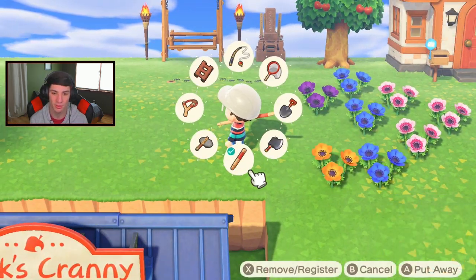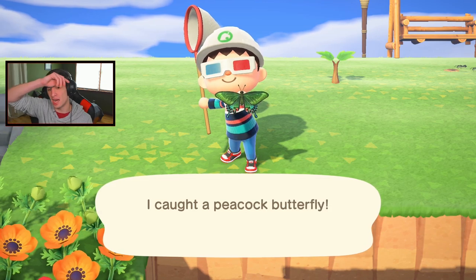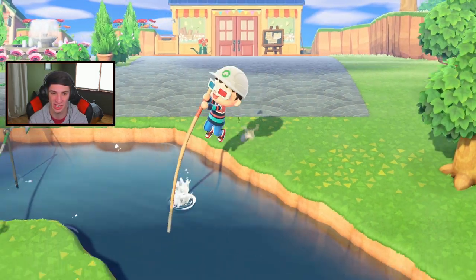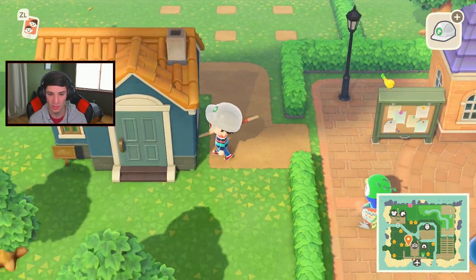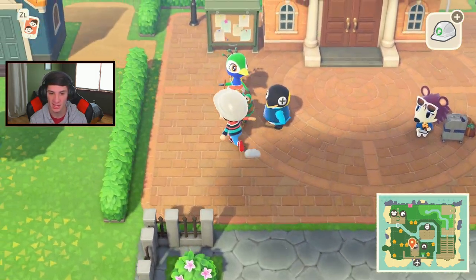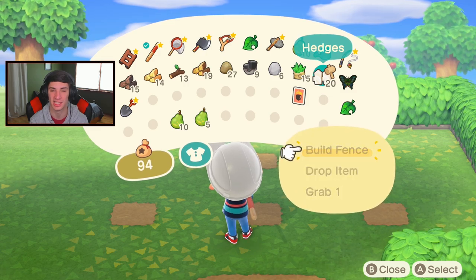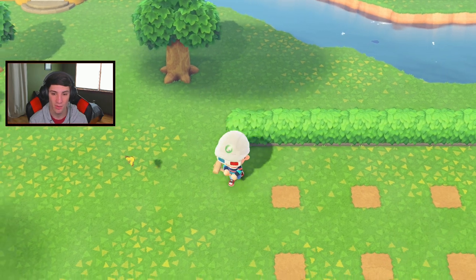Before I started terraforming I had some bridges up and it was nice to just walk around the island. Then I took them down and I was like — I can't even walk around my island without pole vaulting and using ladders everywhere. We're finally getting back into the groove where we can just walk around freely through bridges. Right here I'm going to open this up once I move this house, which should happen soon.